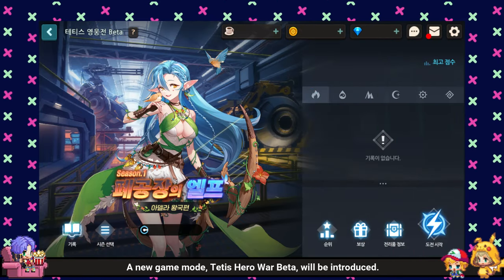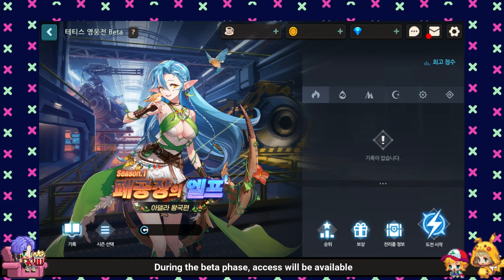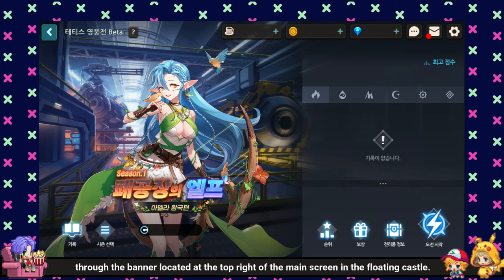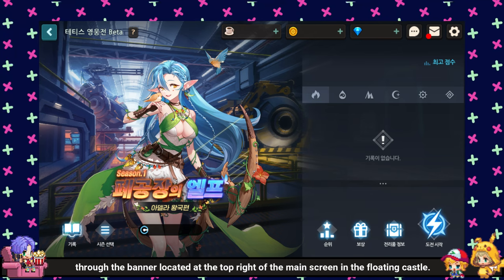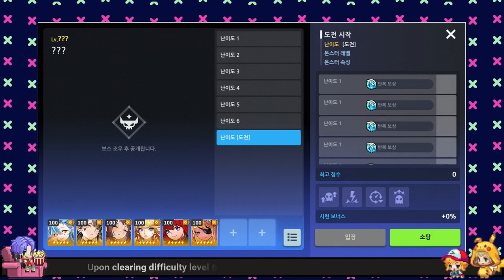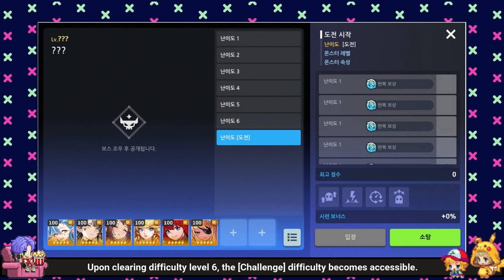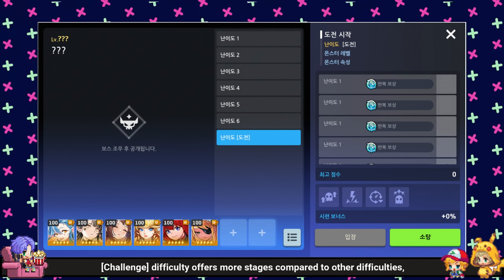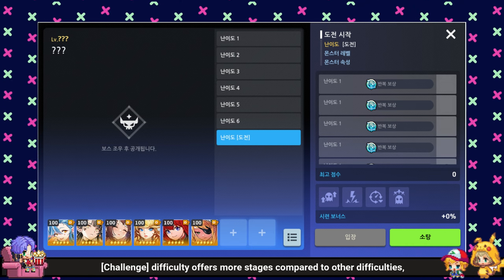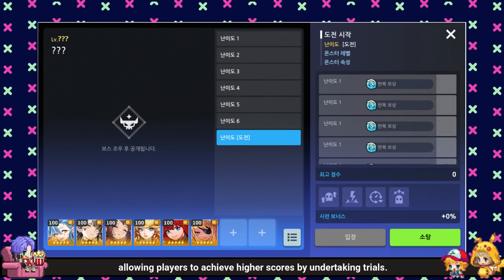A new game mode, Teddy's Hero War Beta, will be introduced. During the beta phase, access will be available through the banner located at the top right of the main screen in the floating castle. A party can consist of up to eight heroes. Upon clearing difficulty level 6, the challenge difficulty becomes accessible. Challenge difficulty offers more stages compared to other difficulties, allowing players to achieve higher scores by undertaking Trials.